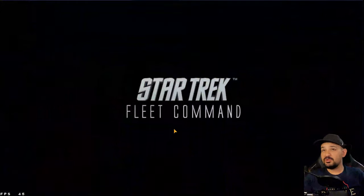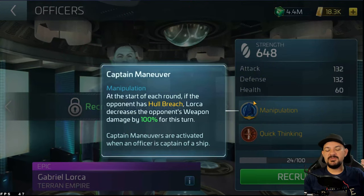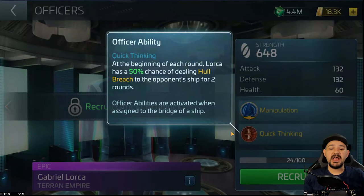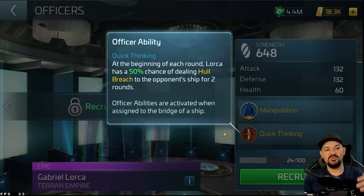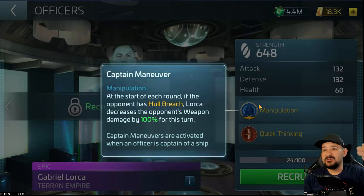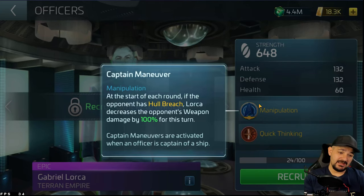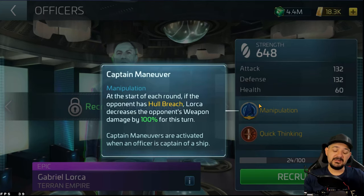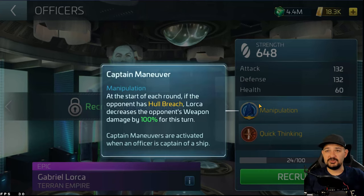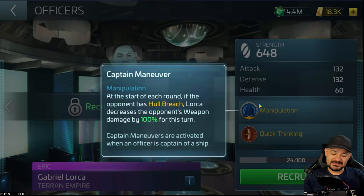For anyone who doesn't know Lorca's ability: his Manipulation — at the start of each round, if the opponent has a hull breach, Lorca decreases the weapon damage of your enemy by 100%, which we know isn't truly 100% because abilities stack on top of each other. Then there's Quick Thinking, which I'm looking forward to as he levels up — Killy's sadistic would kick in for two rounds of mitigation, plus decreased incoming damage, making him a very interesting officer. Killy is amazing for her base mitigation during hull breach, Lorca is awesome, and Harrison is an end goal for many players — he was a game breaker early on.